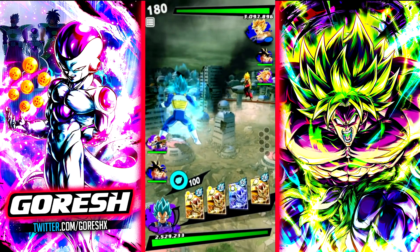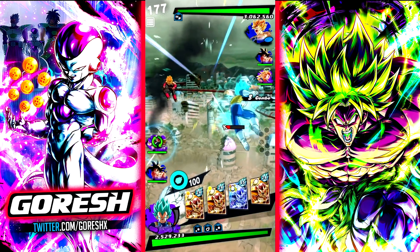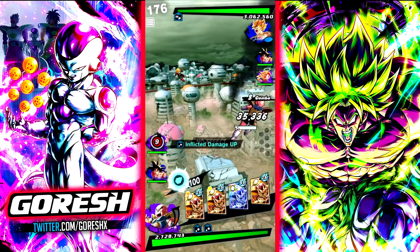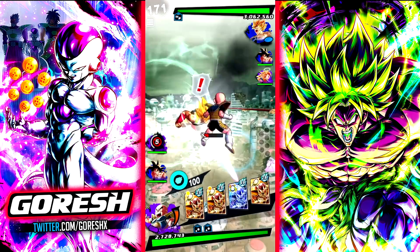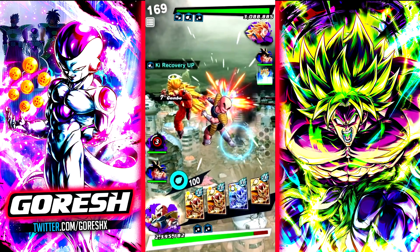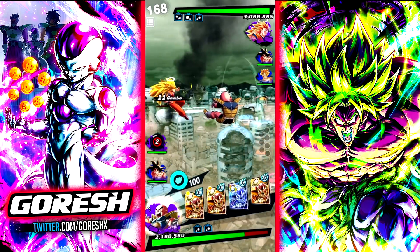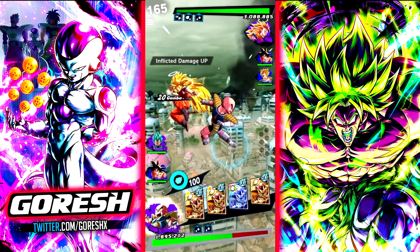Jumping into another one against a Super Saiyan team — that's blue-blue Purple Saiyans. Let's buy some time with Krillin here. We'll eat some damage — I'm actually pretty impressed by how well Krillin is tanking these. Look at how well he's tanking against their Goku. You guys know how hard this Goku hits.